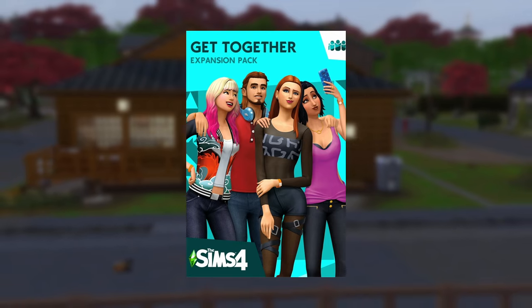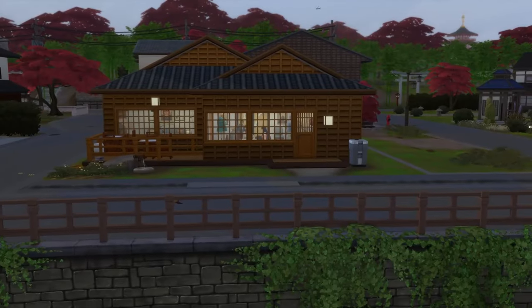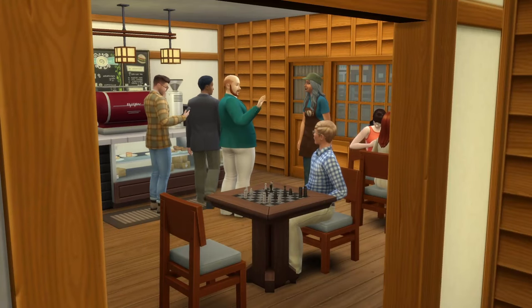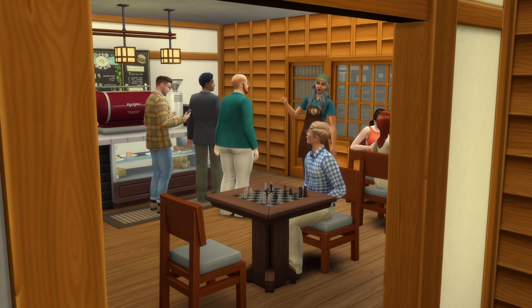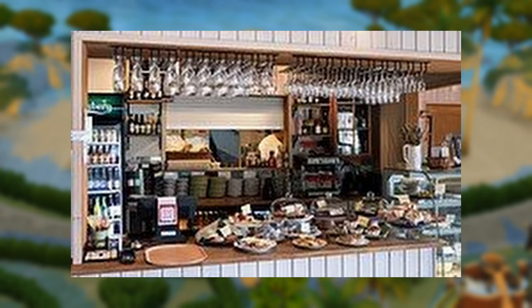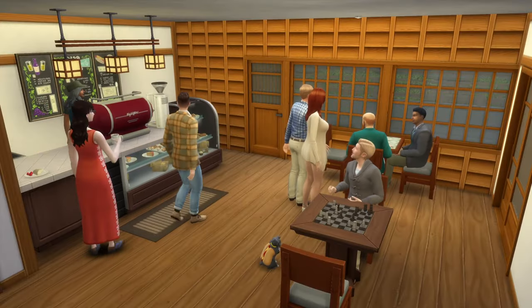You do need Get Together in order to build the cafe lot type, as it is a lot type that came with the pack, but they can be built in any world. All of the cafes you see in the video will be available for download on the gallery — details will be down below, as well as all of my references. Some cafes may function as restaurants and also serve food, or as bars and also serve alcohol, but in-game it is important to remember staff will only auto-generate for whatever the lot type is. If your lot type is a cafe, only a barista will spawn even if you have a bar.